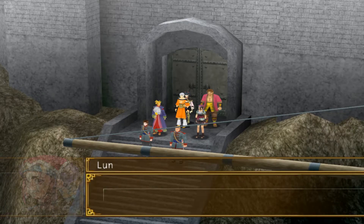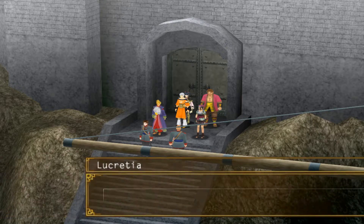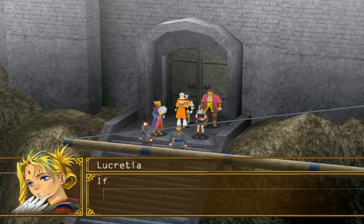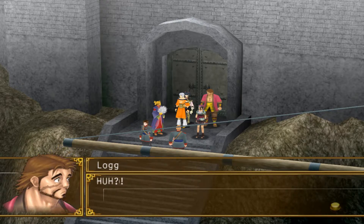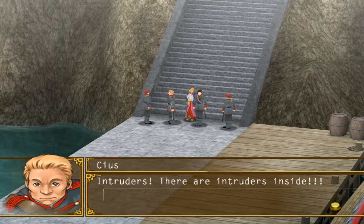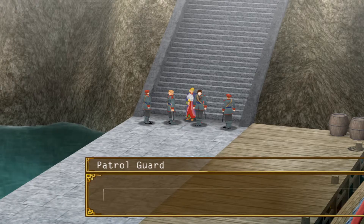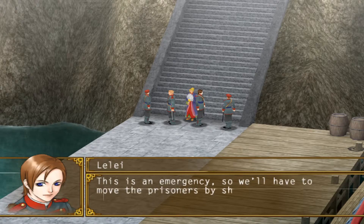We decide to make our escape by going through the front door this time, with Lucretia noting that Wrathfleet could very well be in danger. She says we don't have time to elaborate on that premonition and urges us to make haste. Cias and Lele trick the guards at the dock by telling them an intruder was spotted in the prison and they have to move the prisoners by boat. The two guards are pretty dumb, so they run inside, making the coast clear for us to steal a ship.